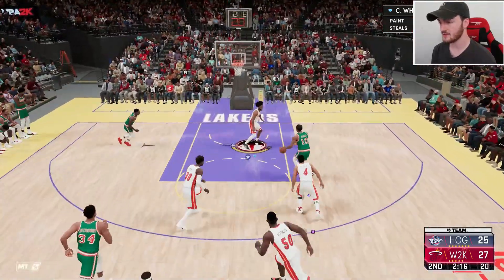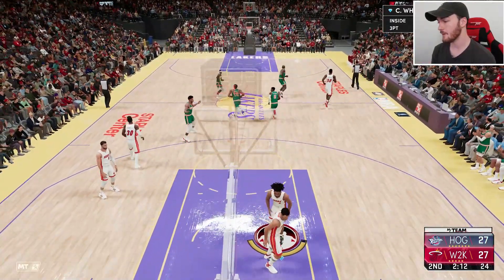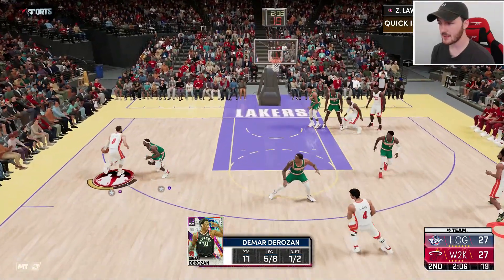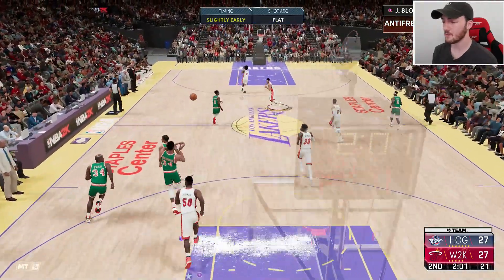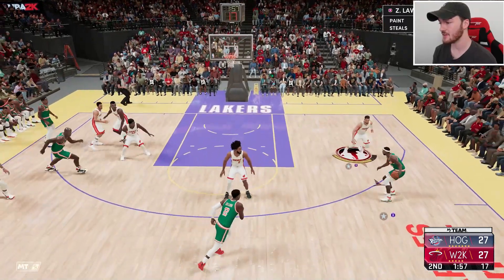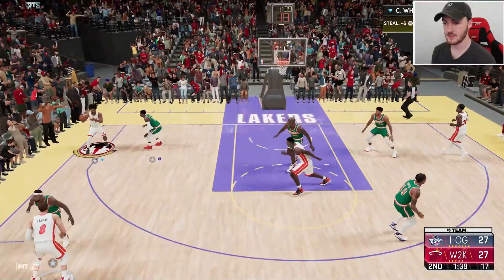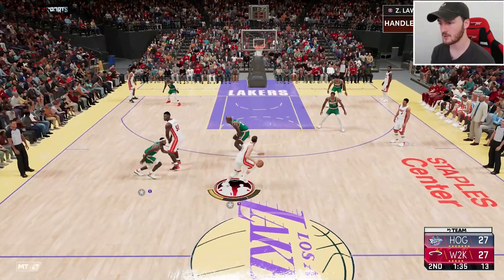I gave my opponent every bucket he scored while Zach LaVine was off because I don't want him to quit — I don't want my opponent to rage quit because we have the opportunity right now to drop some crazy numbers. We can score like 80 points, potentially a higher scoring game than the Dark Matter JR Smith gameplay we did the other day. But no more freebies — I just let him catch up so he wouldn't rage quit.